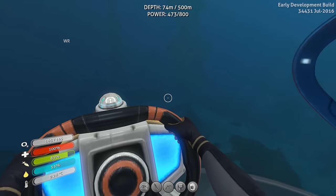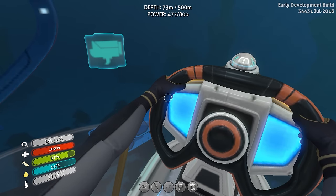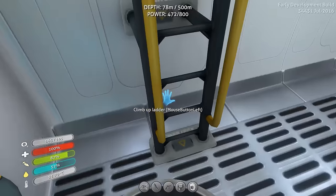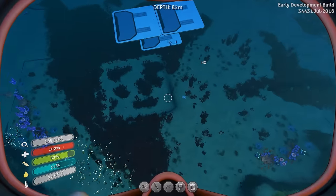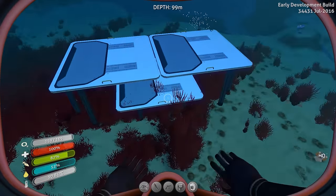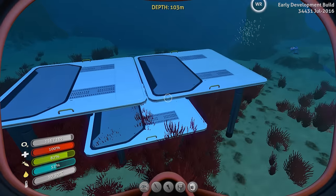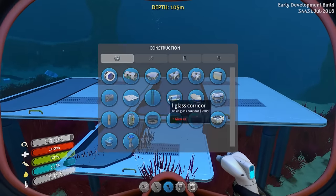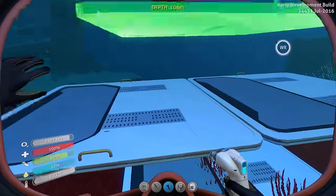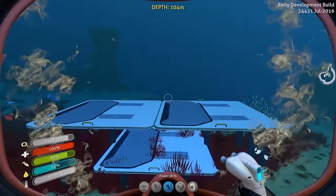When I last left you guys I was having problems with the grass coming through the floor and I figured out a solution. I couldn't get the foundation to come off the ground that much, but I built foundations on top of them - yeah, you can build foundations on top of foundations. So that works out.